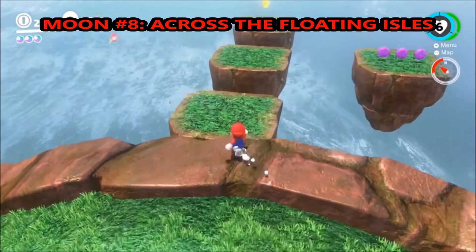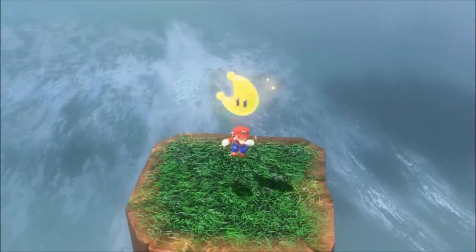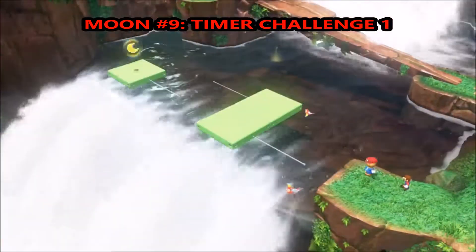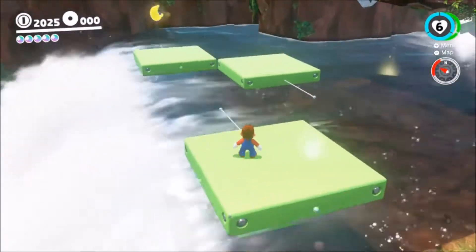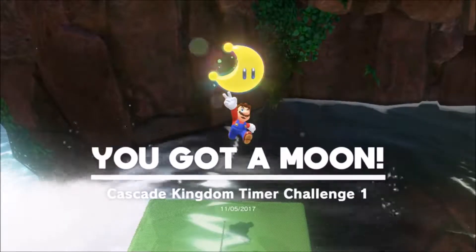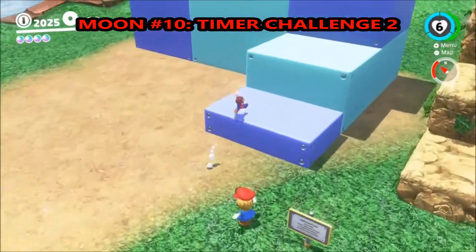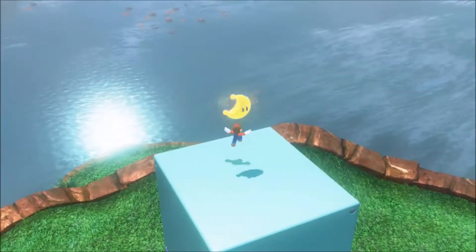Moon number eight is on top where you fought the boss — just go across these little aisles. Moon number nine is the first timer challenge. Pretty difficult one here. You've got to jump across these green platforms. Very high degree of difficulty — just kidding, it's super easy. The next one's a little bit tougher if you're maybe three years old. Basically just do the triple jump and you get it no problem.